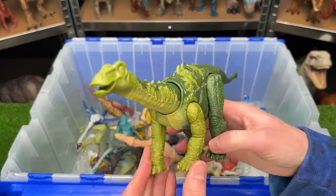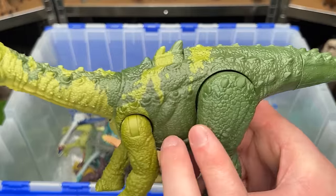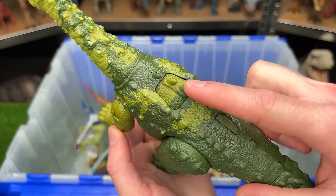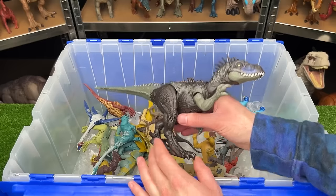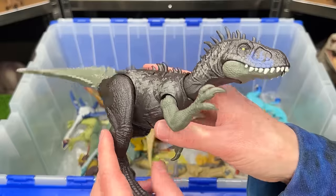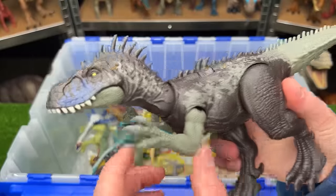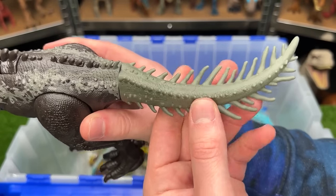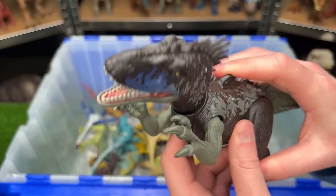The Nigosaurus has two tones of green and, being from Dino Tracker, a special feature button for moving its head in all directions. The Dryptosaurus from the new Dino Tracker series has dark coloring with spikes all over its head, back, and tail, and an action button for chomping and sound effects.